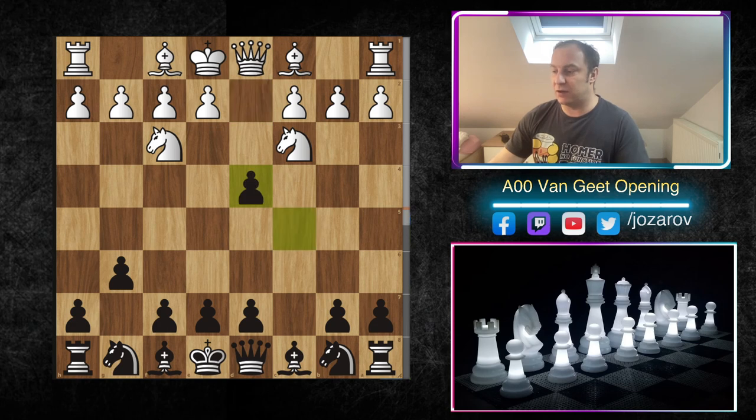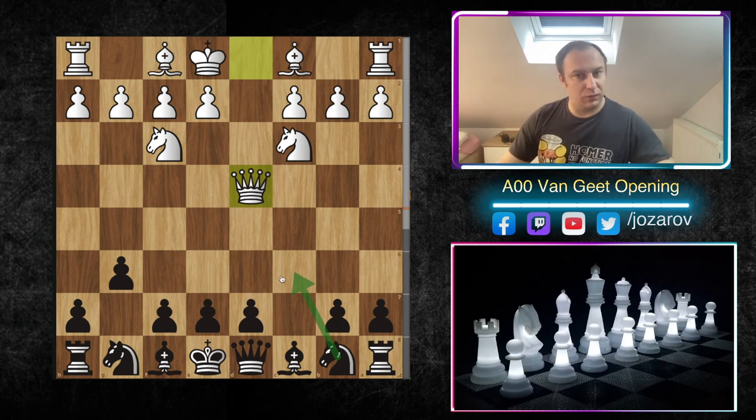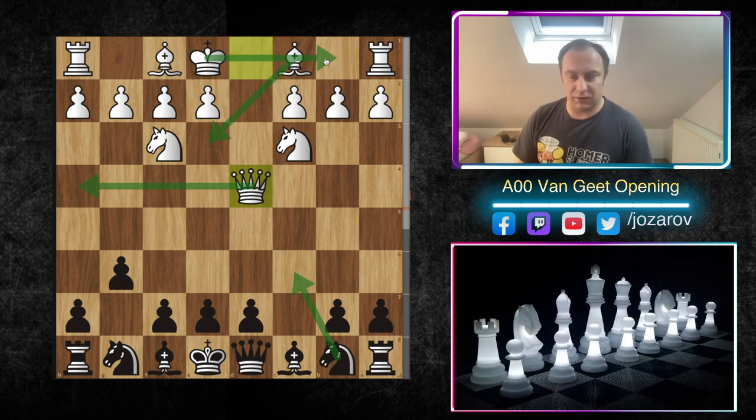In one of my recent games, my opponent tried d4 and after c takes d4, he tried knight to d4. In my opinion, the main idea of the Van Geet Opening is actually to recapture with the queen. The whole concept is to get two knights into the game, get the queen very active, then find good squares like queen to h4, develop the bishop, and castle queenside - then launch a flank attack on the kingside.